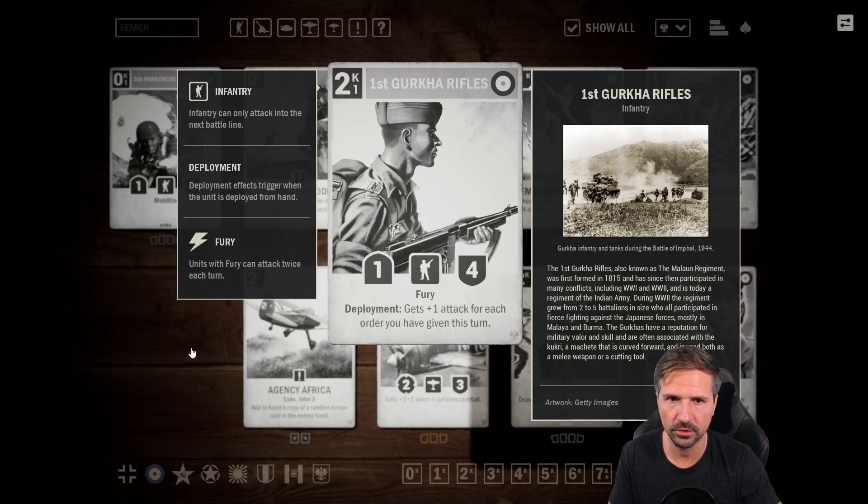Next, the two-credit Gorka Rifles — a one-for-fury infantry for two credits, and on deployment it gets plus one attack for each order you have given this turn. Some might think this is a good card, but honestly I doubt it. It does not really have Guard or Blitz, and the deployment effect kind of fits into a Commando deck, but you don't want to play standard infantry in Commandos since it's not a Commando unit. I don't see a real spot for that unit, so I give it two stars.